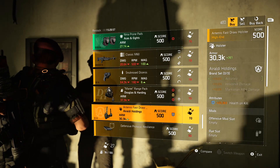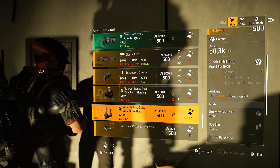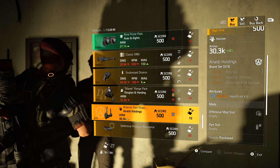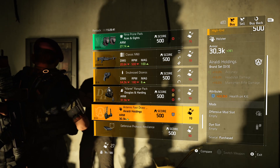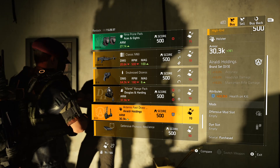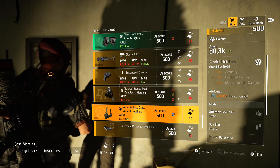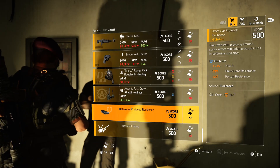Auraldi Holdings holster comes with health on kill and a red mod slot. I would pick this up if you want, because you can reroll that health on kill for whatever you want — health percentage, crit chance, crit damage, it doesn't matter. The base armor is fairly high and it comes with a red mod slot, so if you need an Auraldi Holdings holster, come pick it up.